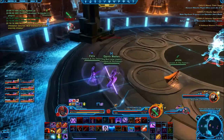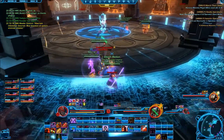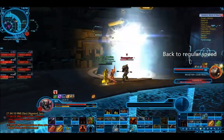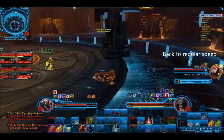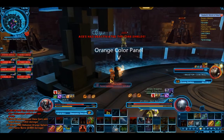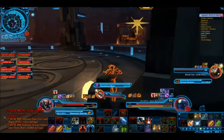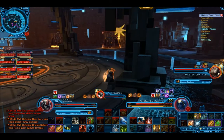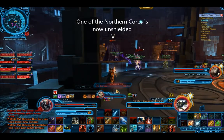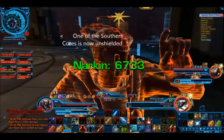You'll also notice that there are eight shielded data cores spread around the outskirts of the room — four in the northern section, which is to your left as you enter, and four in the southern section, which is to your right. We'll refer to these as the northern and southern cores. When your color is up, one of the players with that color needs to step into the circle at the center of the room, which will activate a panel of the same color on one of the four pillars. The second player needs to get to their color panel and begin channeling the spell that deactivates the shields on two cores at a time — one on the northern side and one on the southern side.